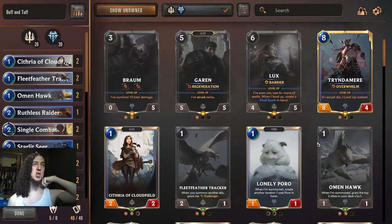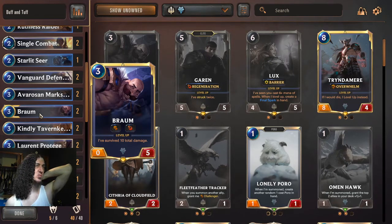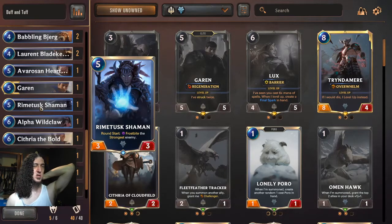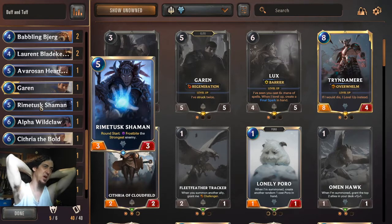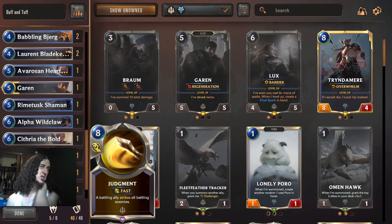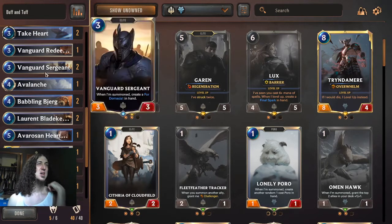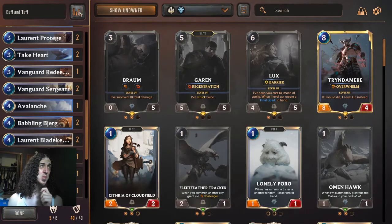This is one of the starter decks and we've made a couple small modifications. We got an extra Braum out of one of our packs so we put Braum in there. We got one of these cards to potentially stop 'It That Endures.' We only have one though. We've lost several games to It That Endures — it appears to be a pretty common and powerful deck. This particular deck doesn't really have any interactive tools.